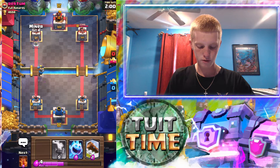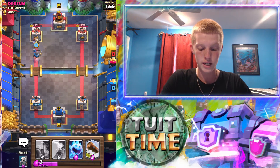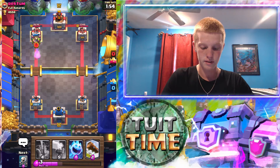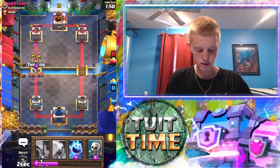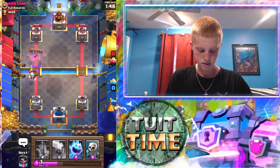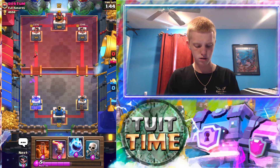We're gonna drop our miner in the front this time — because when using a miner poison deck, you'd like to move your miner around so they can't guess where it's gonna be. It's gonna get a couple hits there, so then we're gonna log all of this. The ice wizard's gonna get two on us — that's not too bad.